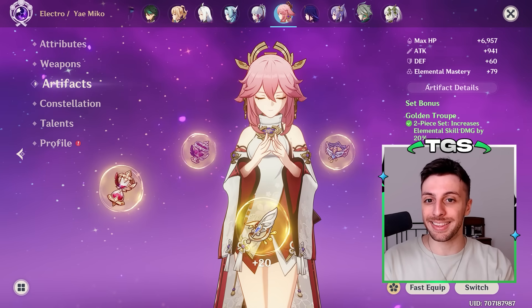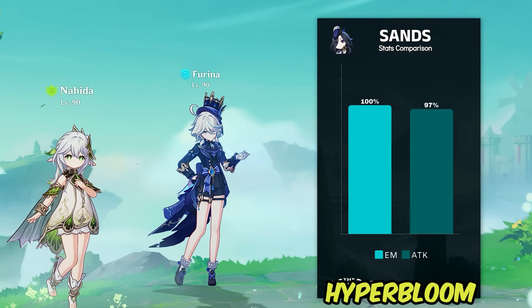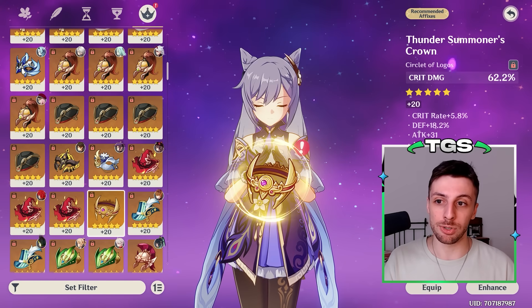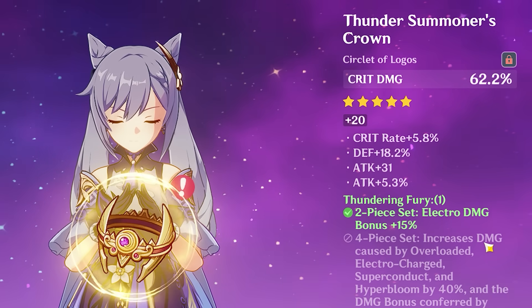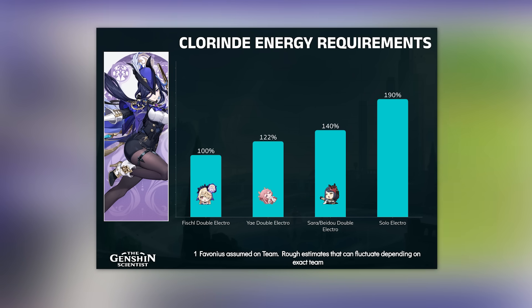Stats-wise, Chloraine likes attack, damage bonus, and crit on most of her teams — basically all teams except the Quickbloom ones, where elemental mastery becomes better than attack. Regarding her crit build specifically, she gets a lot of crit rate for free: her ascension stat gives crit rate, her passive gives 20% crit rate, so she will start at around 50% crit rate — which is a lot. For this reason, most of the time she will want a crit damage circlet. For energy recharge, if you use Fischl on the team she won't need any energy investment; if you don't, then she will need some, assuming you want to burst every rotation.